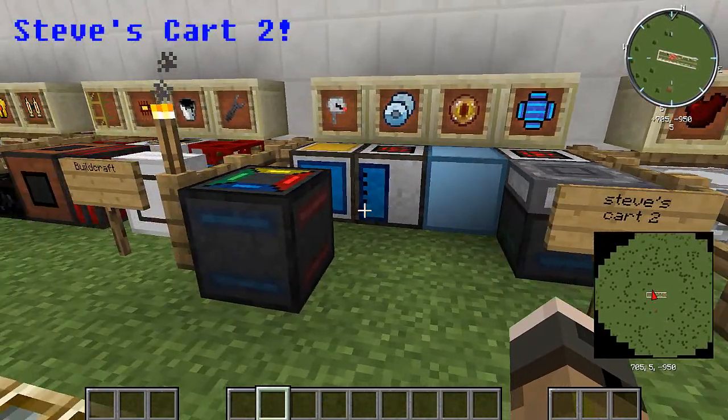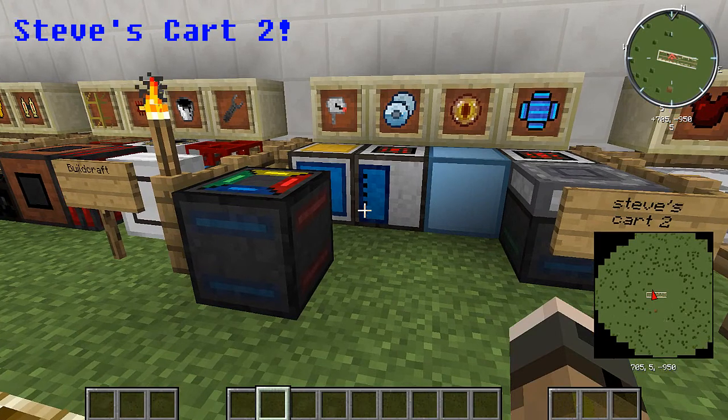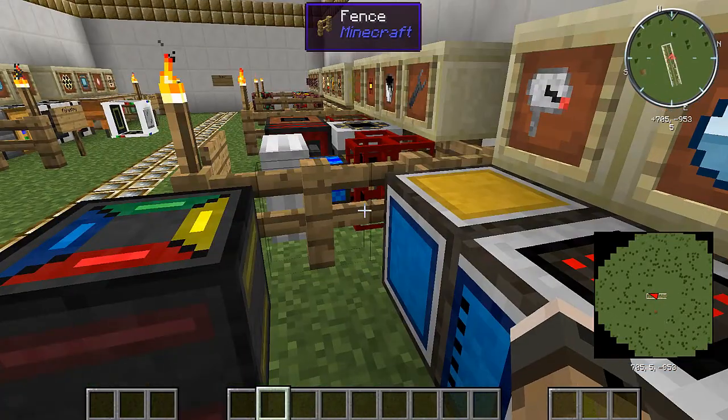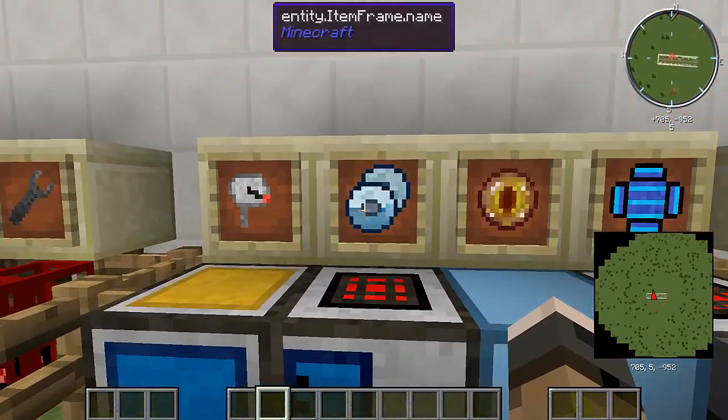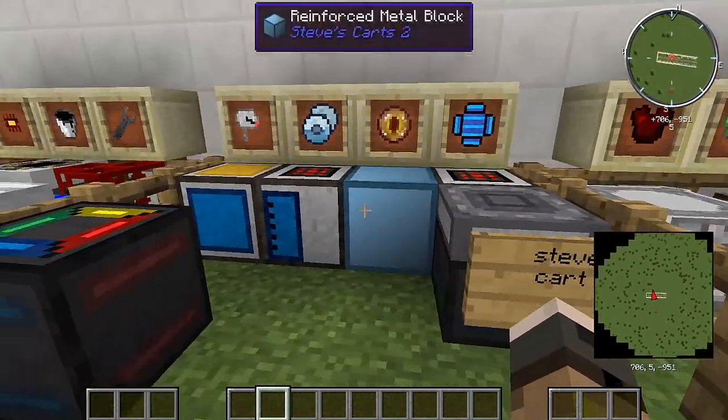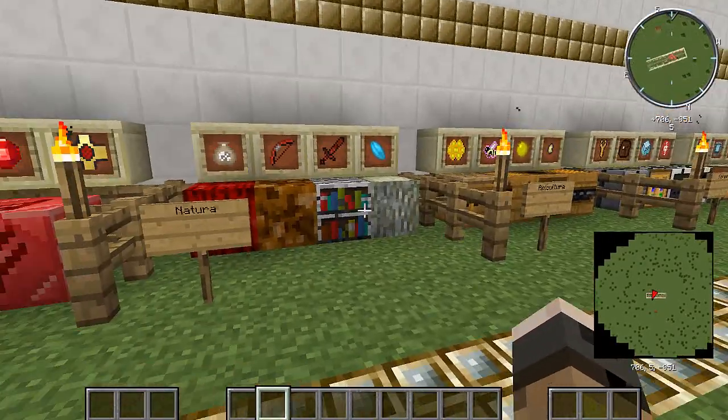Next, Steve's Carts 2. Another one of those big mods with a lot of variety of items. I don't know much about this, but again a lot of box machinery, probably discs, new Ender balls, things like that. If you guys know more about it, you can tell me in the comments.